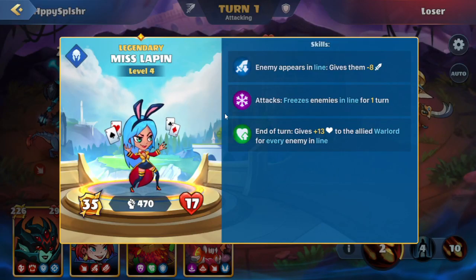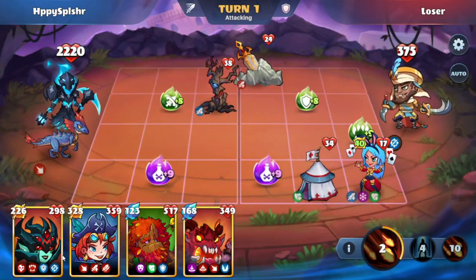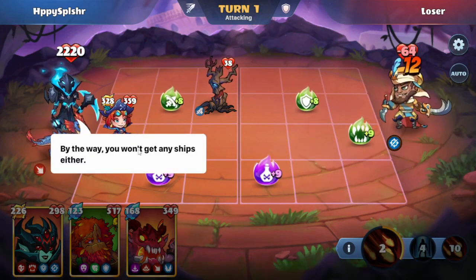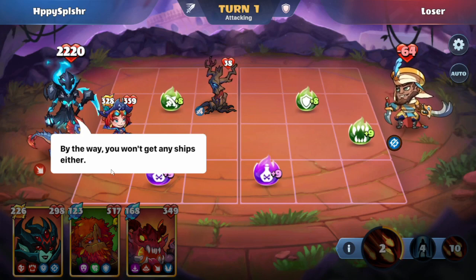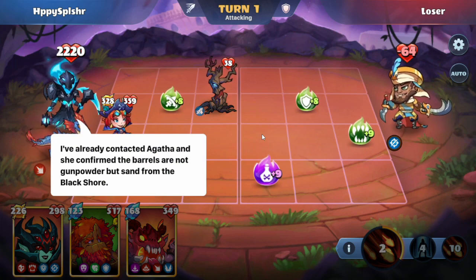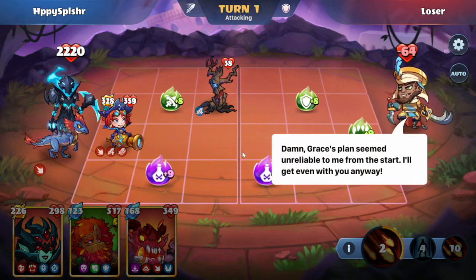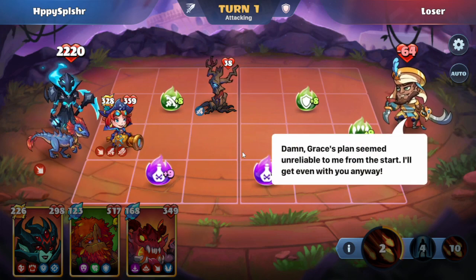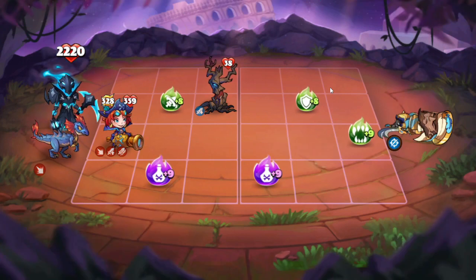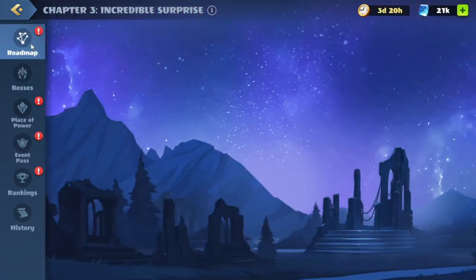Let's take a look at the buildings. We have this Miss Lapin here which freezes enemies in line and also gives a health boost to the Warlord. We'll go with Grace here on the open lane C and we have damage at the end of the turn for lethal. By the way, you won't get any ships either — I've already contacted Agla and she confirmed the barrels are not gunpowder but sand from the Black Shore. Damn — Grace's plan seemed unreliable to me from the start. Anyways, that was Loser. We'll head back to the roadmap and continue.